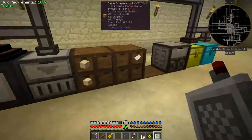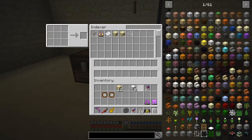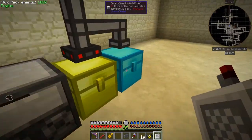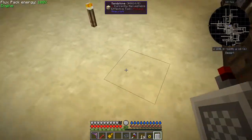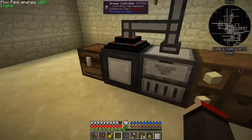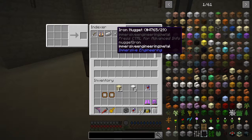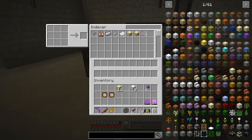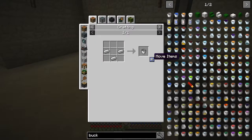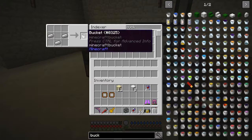This also works nicely with compacting drawers. Putting three iron ingots in, they've gone into the compacting drawer, and now the indexer shows three ingots of iron and 27 nuggets of iron — because three times nine is 27. You can use JEI to craft directly: click the bucket recipe, hit plus to move items into the crafting slots, and it pulls the items right from the system.